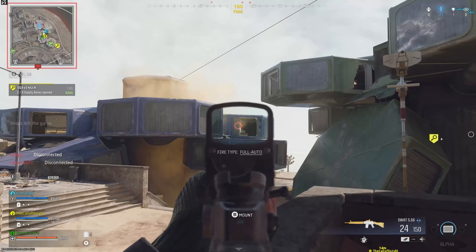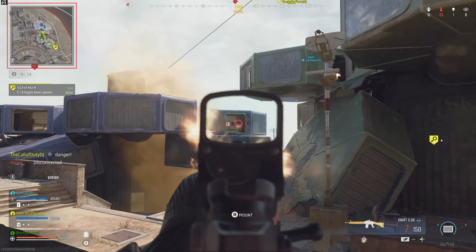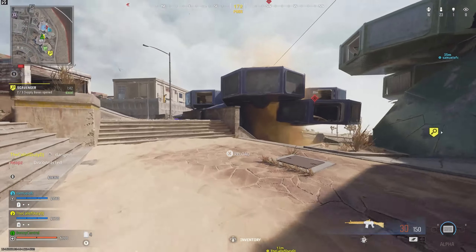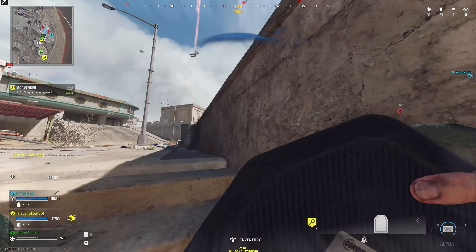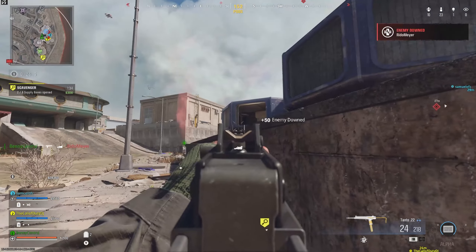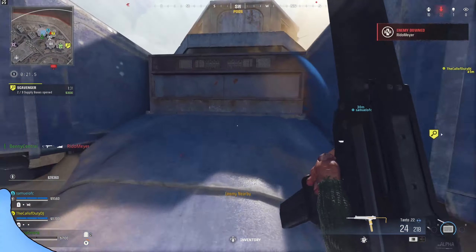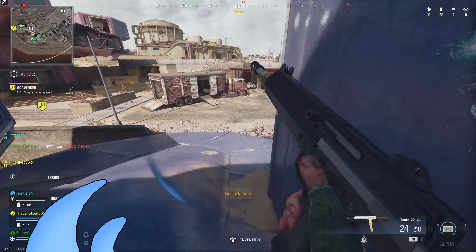Another cool quality of life update: loot outlines are back. Loot on the floor will now be outlined by its rarity, so you can quickly tell at a glance what to prioritize looting and if it's better than what you already have. It's most important at the start of the game before you get your loadout, but it's a really nice change.